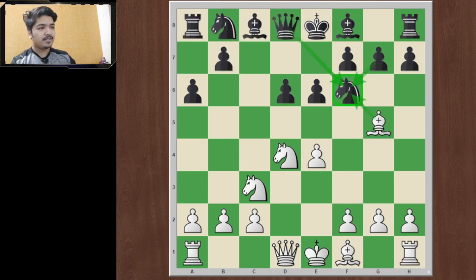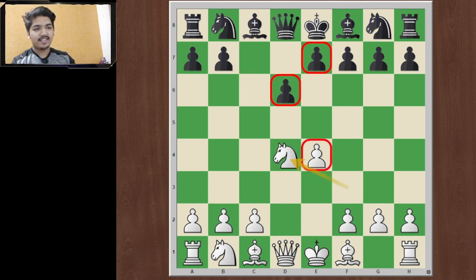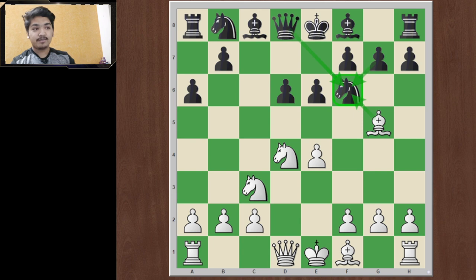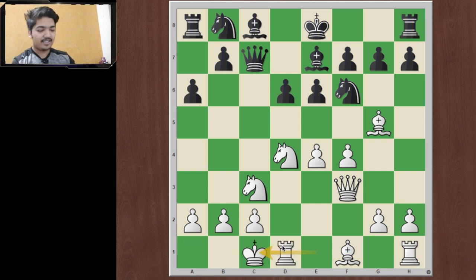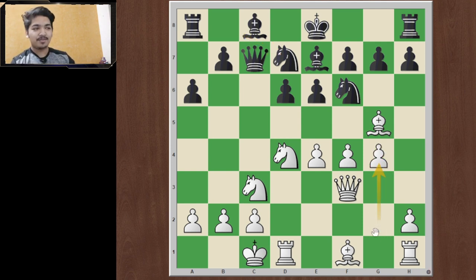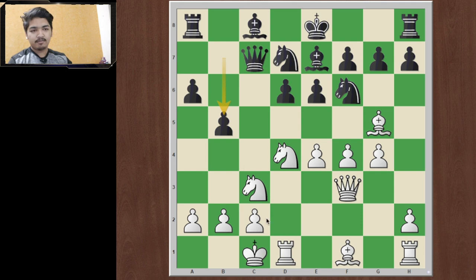Now let's look at the main line from the beginning: e4 c5, knight f3, d6, d4, all exchanges, bishop g5, e6, f4 — and now bishop to e7. This is the main line, the classical way to play. If your opponent is not very adventurous, they will play this move. We play queen to f3, playing in the center; queen c7 tries to play on the flank. We prefer long castling over short castling. Knight bd7, and now the best move is g4 — this is all well-studied opening theory.